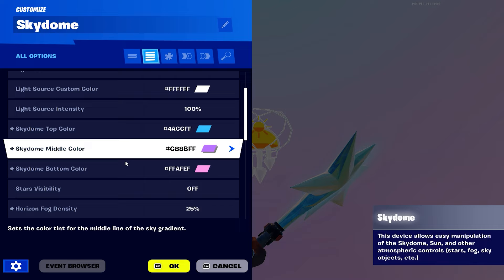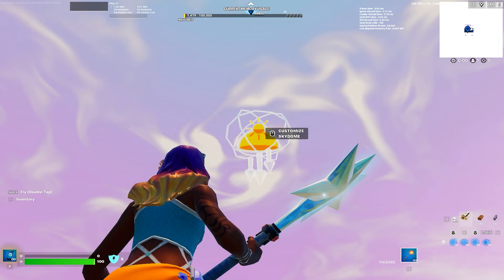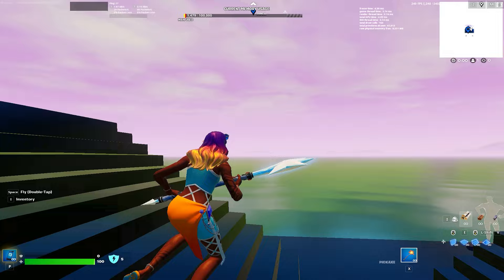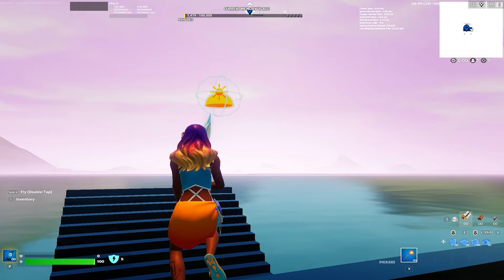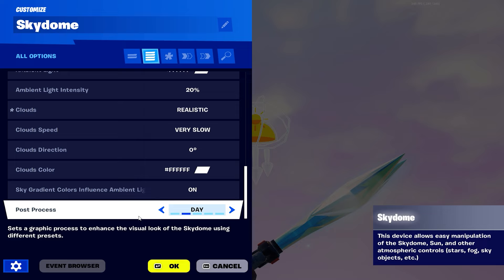Horizon fog - leave it like that. Use volume - no. Ambient light settings leave as is. For clouds I'll add some just so it looks nicer - clouds do add some color to the scene. You can change the cloud color but I'll leave them white because it does add a nice contrast. For post process you can make it evening, night, morning, or classic.